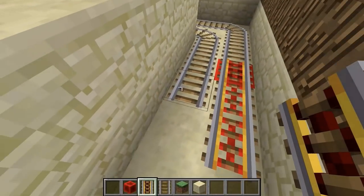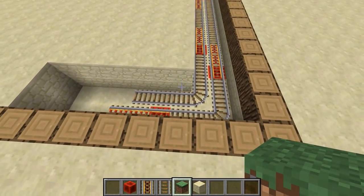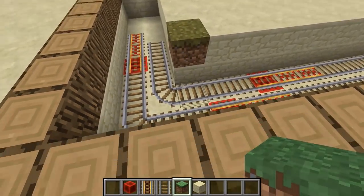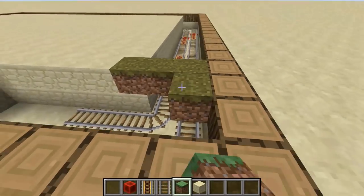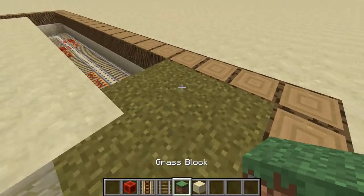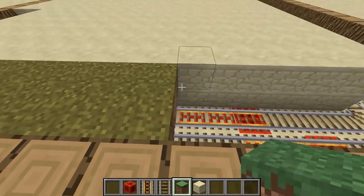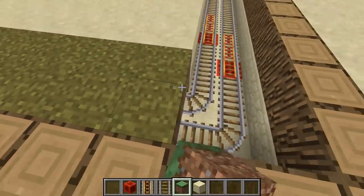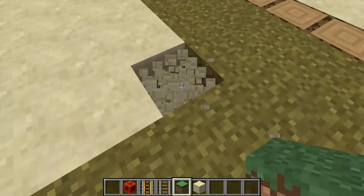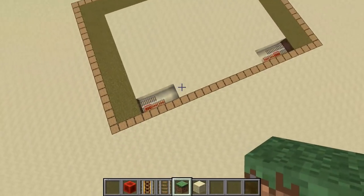That should give you a rail system that looks exactly like that — perfect. Now we've got to put on the grass top. It has to be grass because we want the sheep to regenerate their wool, and to do that they need grass. You can do this the easy way by making sure one block is already a grass block and filling the rest with dirt — the grass will grow onto it. Or you can use a Silk Touch pickaxe to collect actual grass blocks. Fill all of these areas in with grass all the way around.